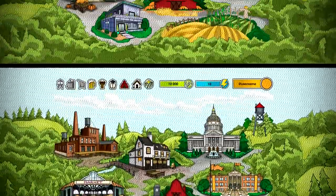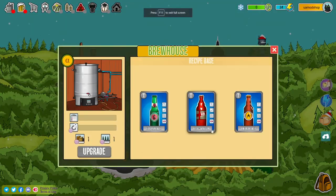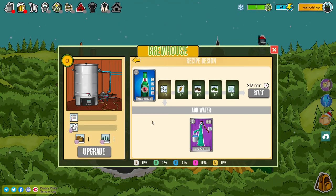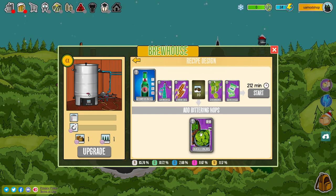You've received your first ingredients — now you need to get to the brewery. Choose the recipe; the bonus ingredients are suitable to brew the European Lager beer. Put your cards into the recipe designer, press start, and come back in 212 minutes to grab your freshly brewed beer.